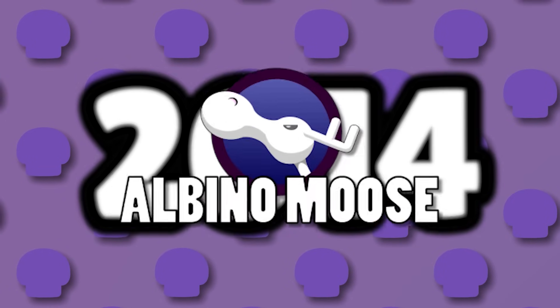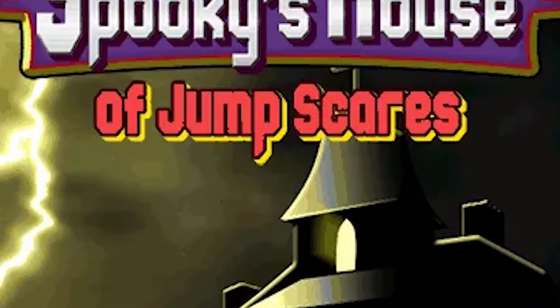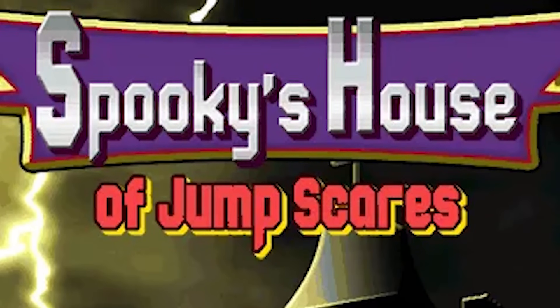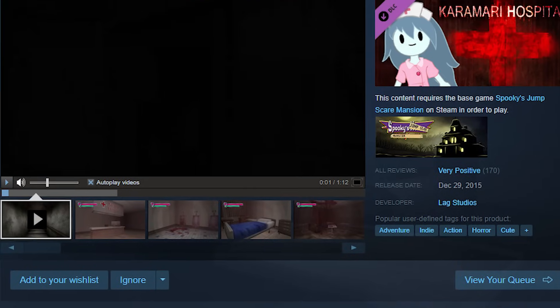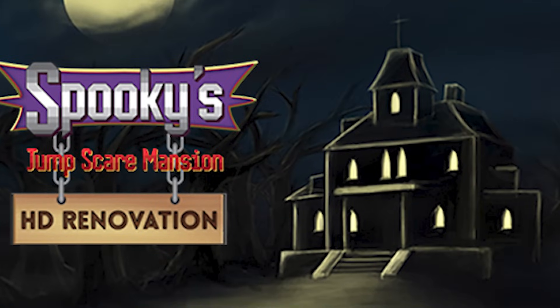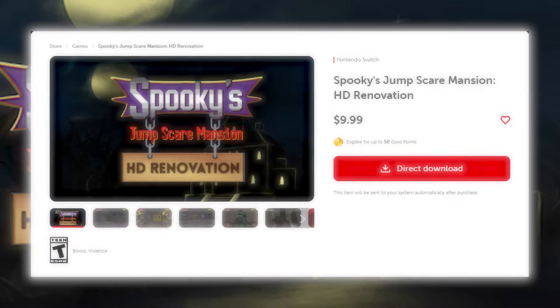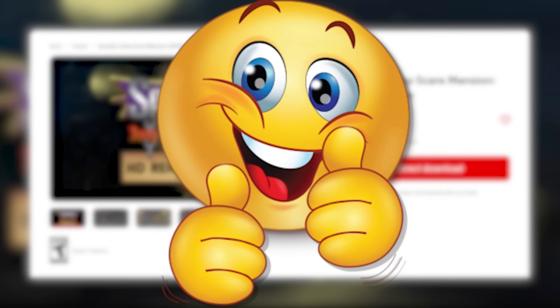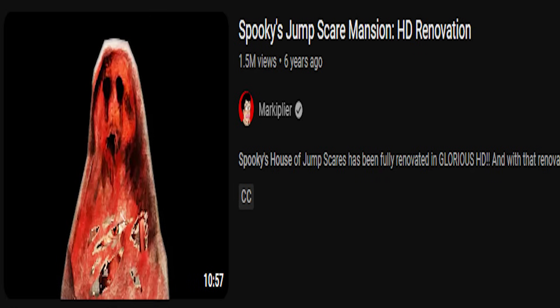In 2014, the game studio Albino Moose Games dared to take on the task and released the horror game Spooky's House of Jump Scares for PC. It was then changed to Spooky's Jump Scare Mansion due to copyright infringement. With multiple DLC game modes, a remastered deluxe edition, and console ports all releasing in the years to follow, this game definitely was well received. I would see Markiplier play it, Germa, Markiplier again.